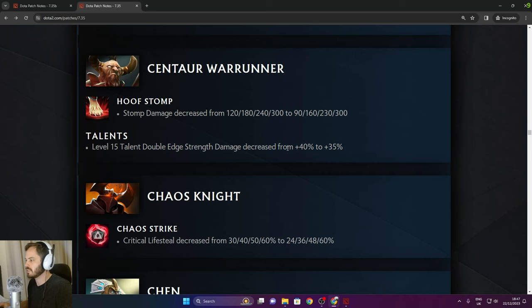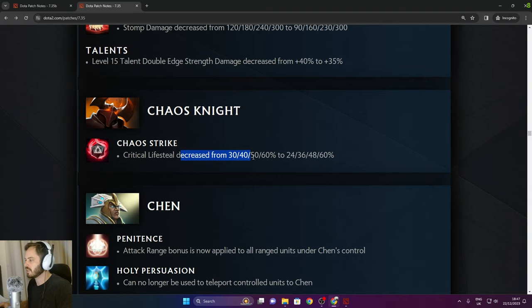Centaur Warrunner: level 15 Double Edge strength damage decreased from 40% to 35%. Chaos Knight: Critical Lifesteal decreased at early levels but exactly the same in the late game — just a laning stage change.